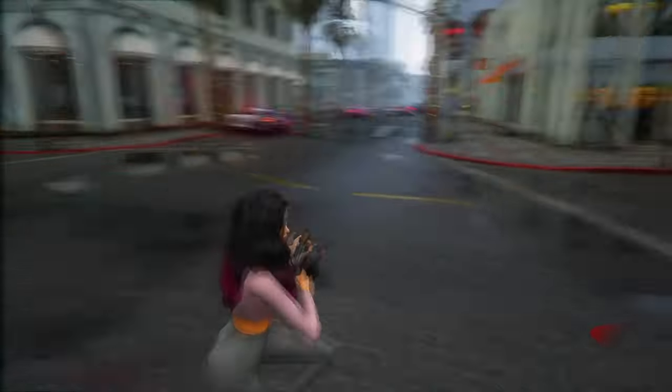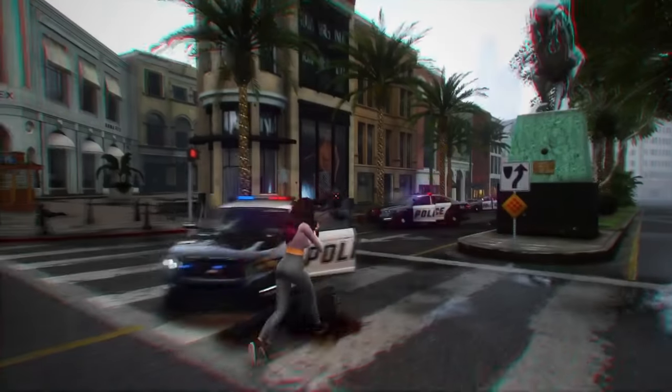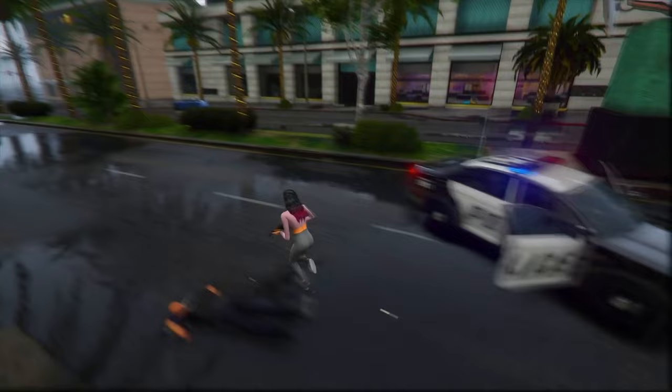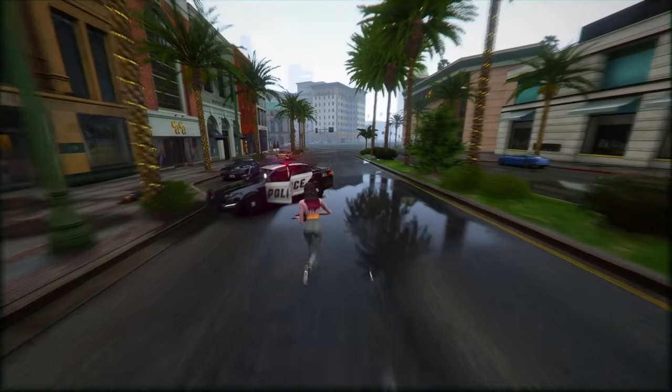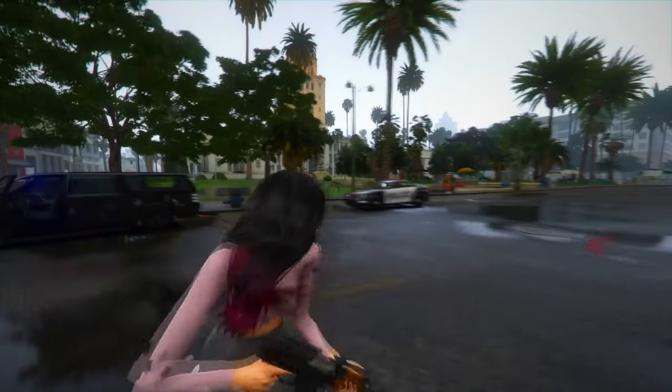Fact 12: During development, there was a glimpse of Arthur Morgan's hat, although its inclusion in the final game remains uncertain. Players now have the option to surrender to the police during a heist, introducing a thrilling twist. Police response time has been revamped, featuring a timer that varies based on the severity of the crime — murder gets a quicker response than robbery. GTA 6 caps the maximum wanted level at 5 stars.